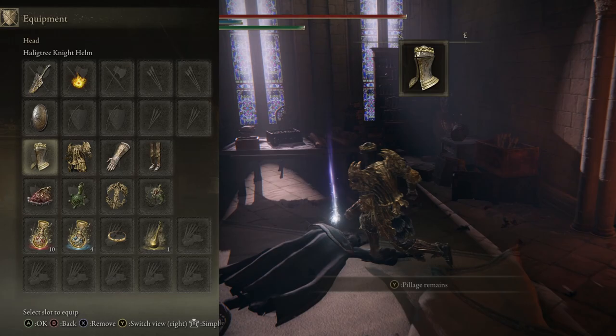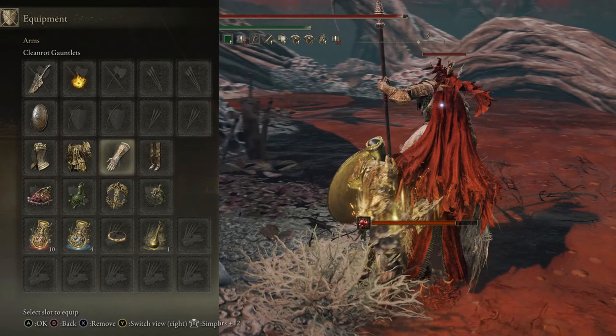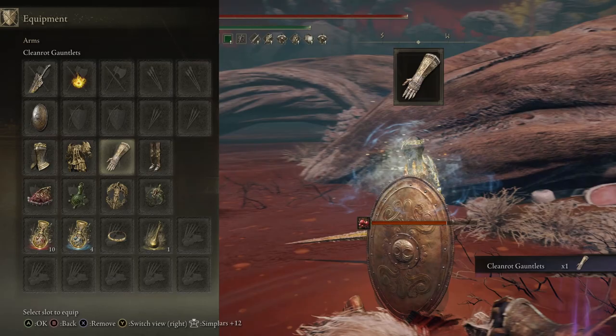The Haligtree Knight set can be looted from a corpse located near the Elfael Inner Wall Site of Grace - it is in the room at the top of the ladder adjacent to the Site of Grace. The full Malformed Dragon set can be obtained from the Draconic Tree Sentinel in Crumbling Faramazula before Maleketh. And the Cleanrot Gauntlets are dropped from the Cleanrot Knights at Inner Aeonia and Elfael Brace of the Haligtree.